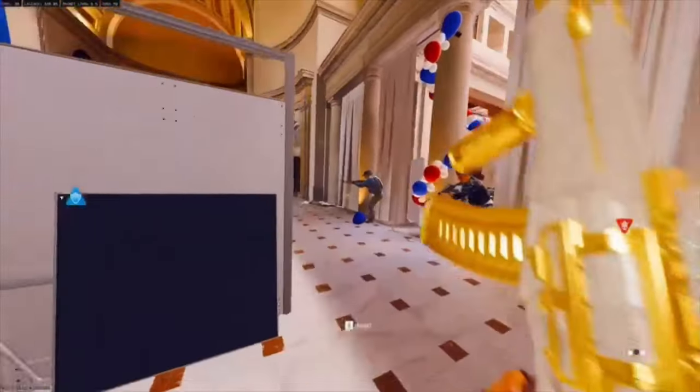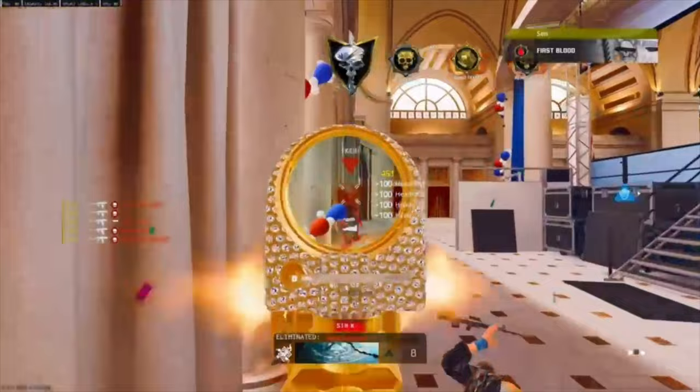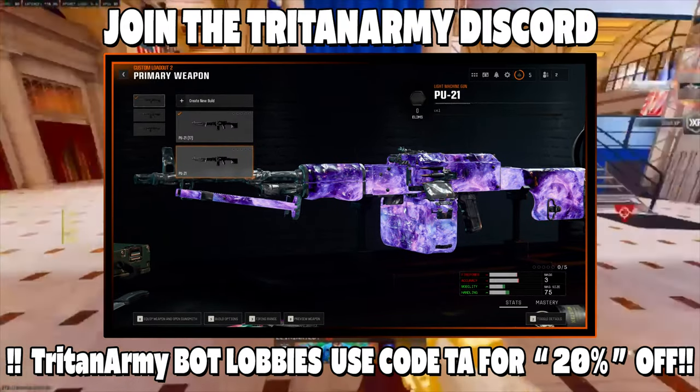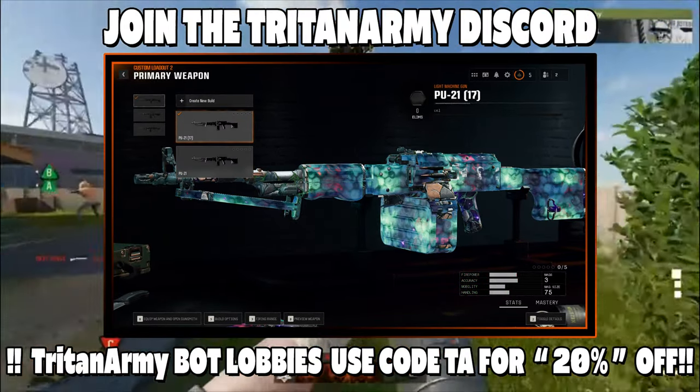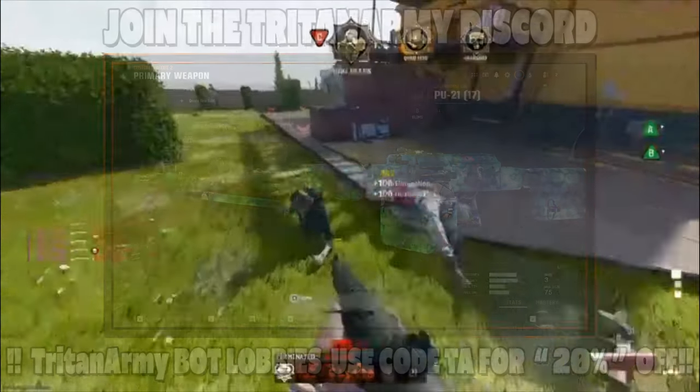Hello everyone, TrineHD here and welcome back to the Tritan Army channel. In today's video, what I've got for you guys is bot lobbies — on multiplayer and also on zombies. If you want to unlock dark matter and also nebula camo, stay tuned for the rest of the video. Sit back, relax and enjoy.